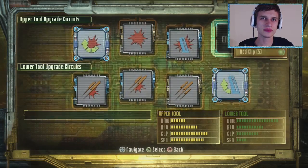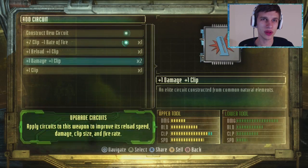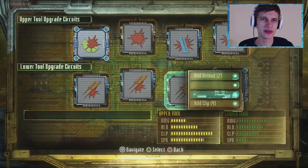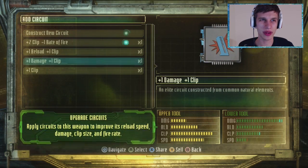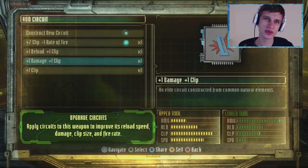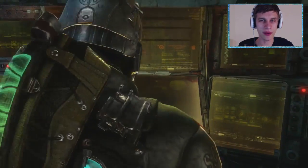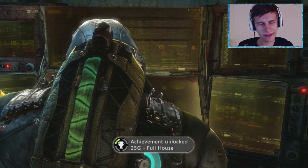And up here — plus one damage, plus one clip. I guess I don't really need this plus one rate of fire. Plus one damage, plus one clip would be better, or plus one reload. Let's do plus one damage. So that's pretty cool. That gun seems like it's a powerhouse — I like it. And I just crafted a full house gun that has something on every section.